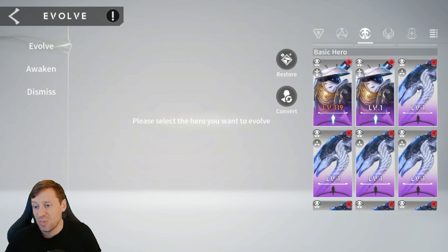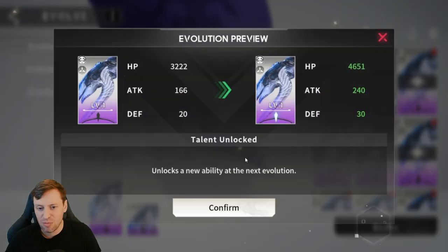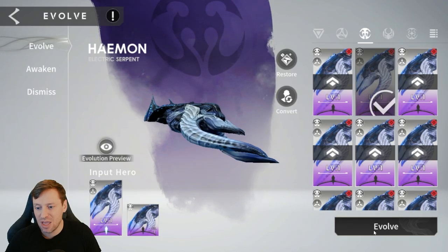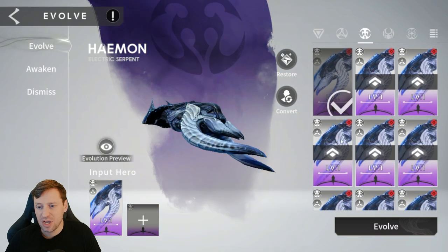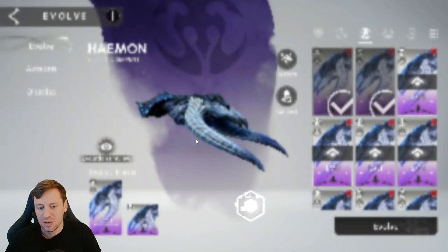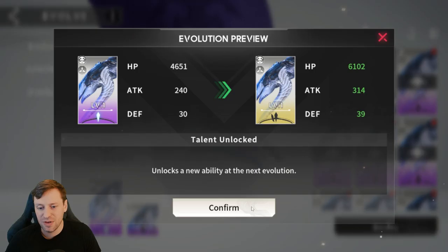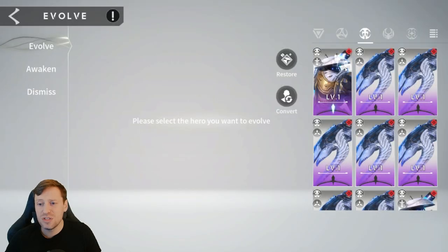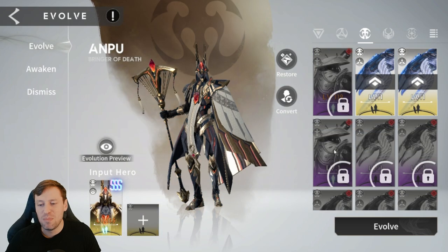We just need to upgrade a Haemon. Upgrading that Haemon, then upgrading him again — there we go, that's all we needed: a two-star of this type. I've got a few copies of him so we prepare a couple as food. You want to do this as soon as you can because as soon as you do this you are going to massively progress in the game.